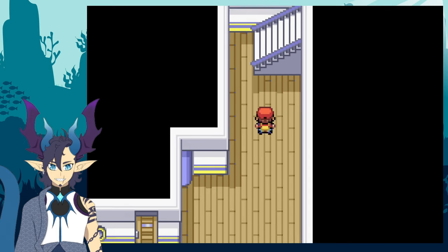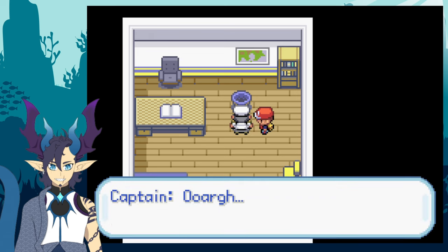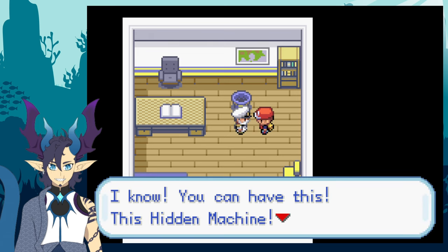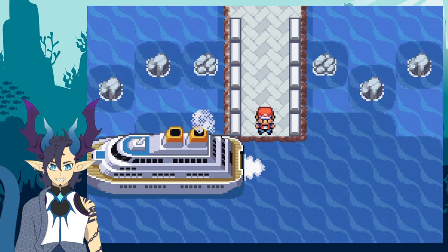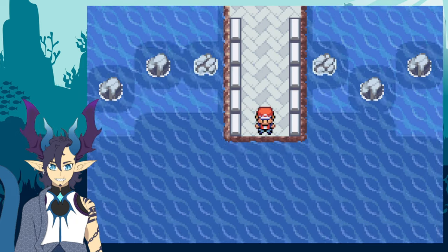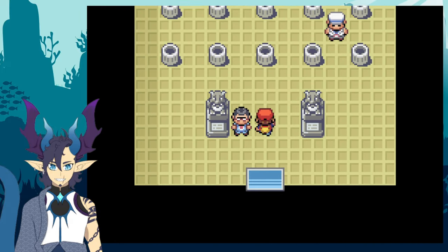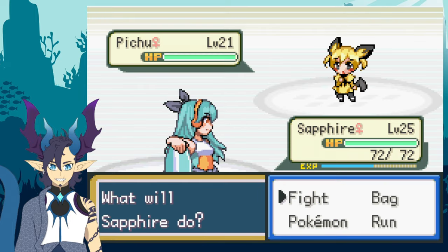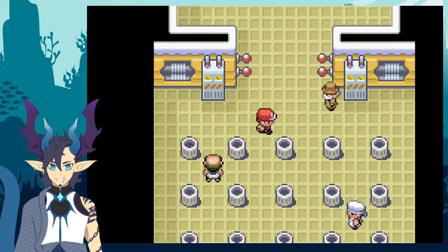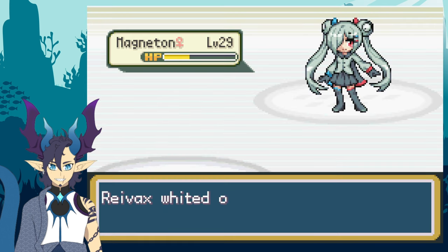After that close match with Kaz, I continued into the captain's quarters where he was feeling sick. I gave him a rub on the back and somehow he felt better, giving me Cut as a reward. With all my business done on the SS Anne, I head out and watch it depart. After rearranging my team and healing, I cut the small tree blocking the way to the gym, head inside, take out the trainers, solve the puzzle, and mentally prepare for the battle with Lt. Surge — but I get demolished.